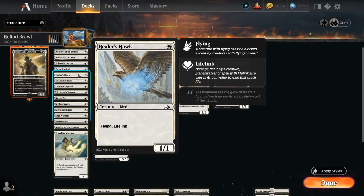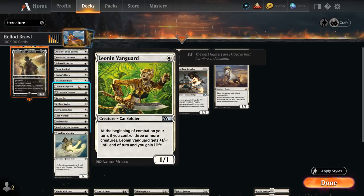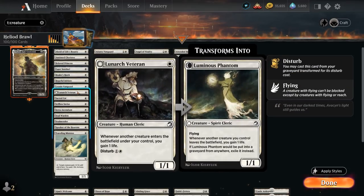Healer's Hawk, a lifelinker with flying. Hopeful Initiate, a 1/2 with training so picks up a +1/+1 counter whenever it attacks alongside a larger creature, and for two and a white we can remove two +1/+1 counters from among creatures we control to destroy target artifact or enchantment. This also plays well with the counters from Heliod. Leonin Vanguard, a 1/1 that picks up a +1/+1 and gains one life at the beginning of combat if we control three or more creatures. Lunarch Veteran, a 1/1 that gains a life whenever another creature enters the battlefield under our control. Can also be disturbed out of the graveyard for two mana.